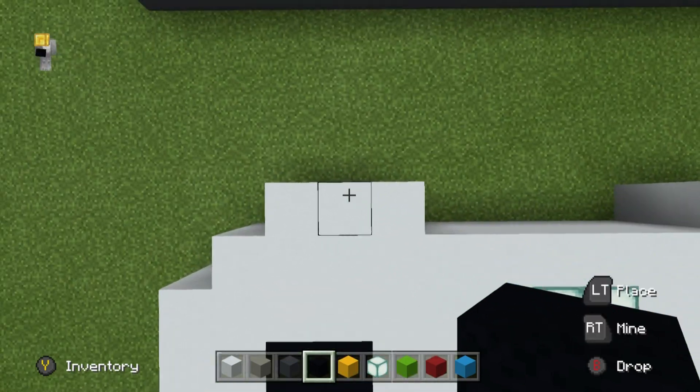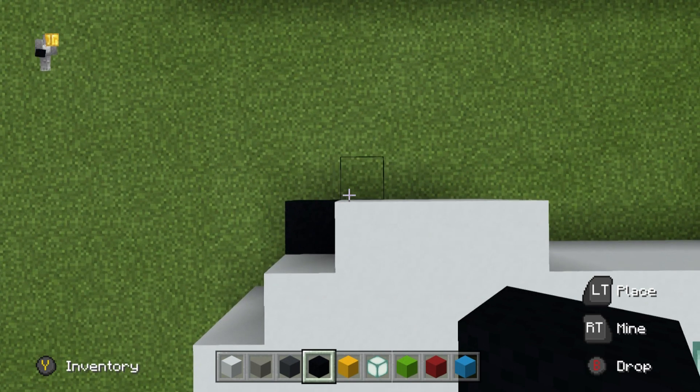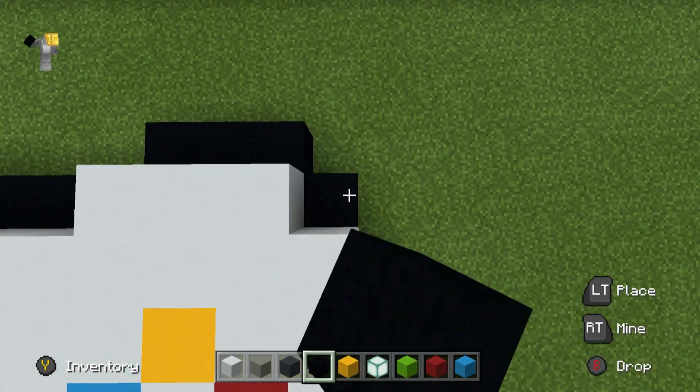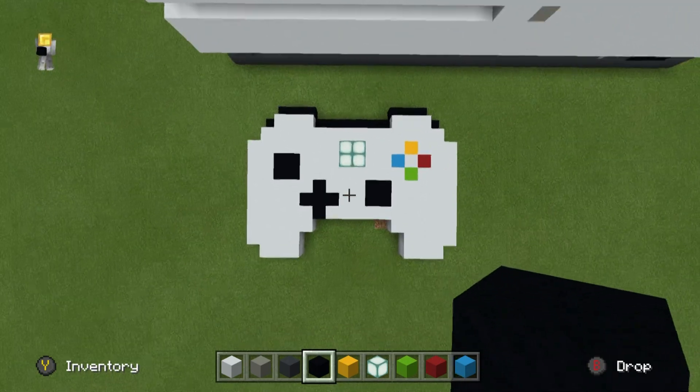For the top part of the controller — the bumpers — come to the top corner, place a black concrete in the corner, and run black concrete along the top of the controller diagonally, skirting along the sides until you finish in the same place on the opposite side. And there you have your controller.